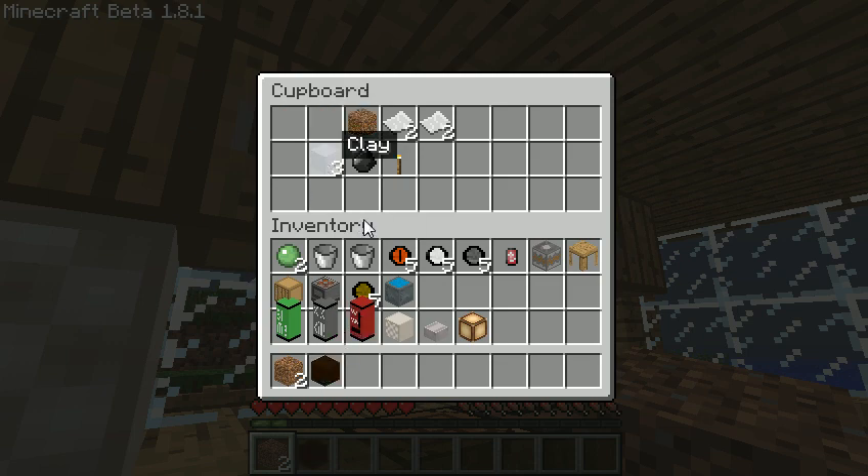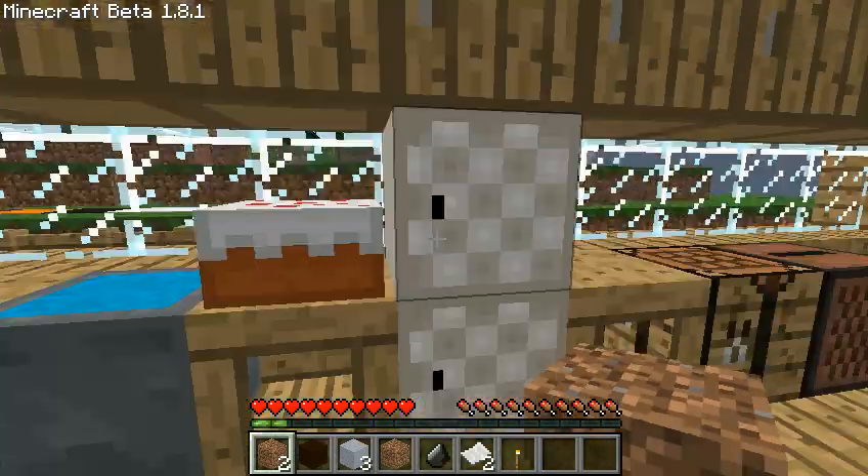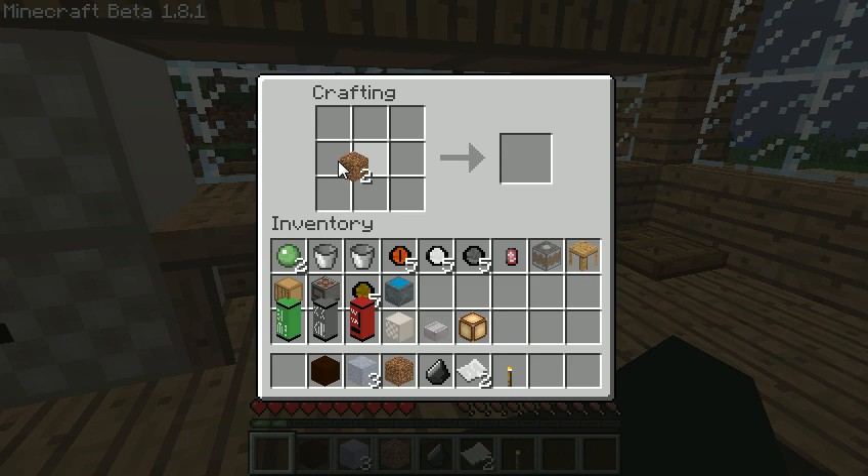Next we are going to make some stuff for outdoors. I'm not going to do all of it. To make soil... I don't know if I'm doing it wrong. It has to be an extra choice. So I'll say get soil.